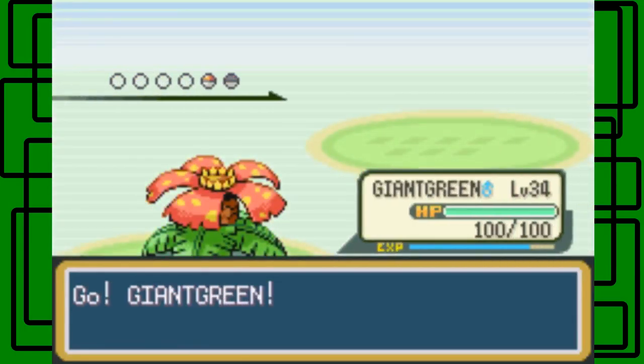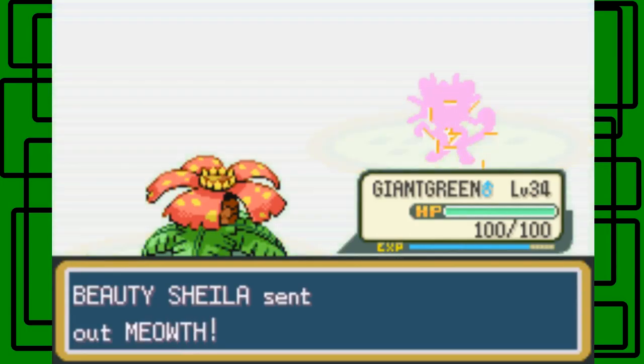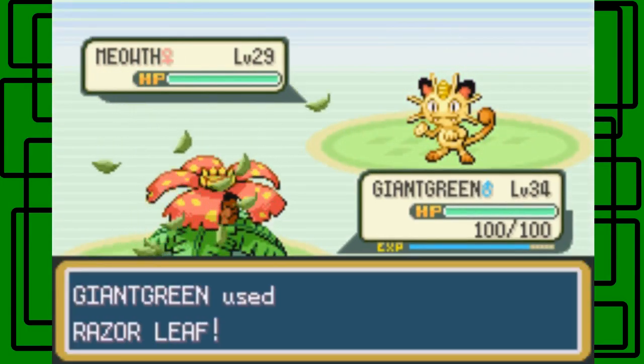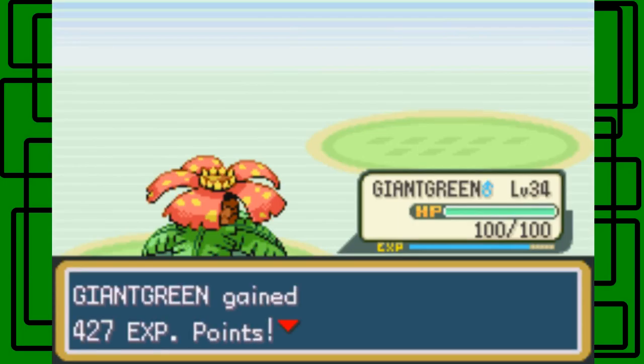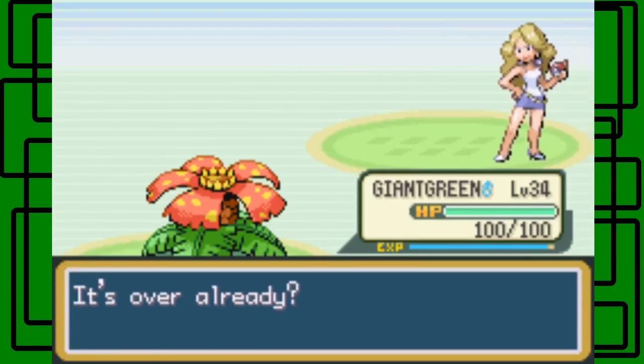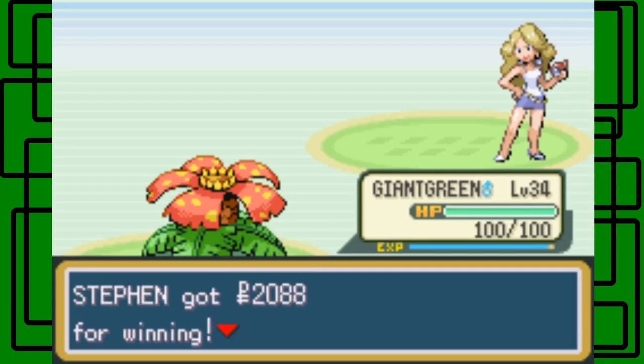Come on, Giant Green, let's do it! Meowth — okay, so let's go for Razor Leaf. You're really silly. Oh, it's over already! Yeah, sorry. Thanks for $20.08.